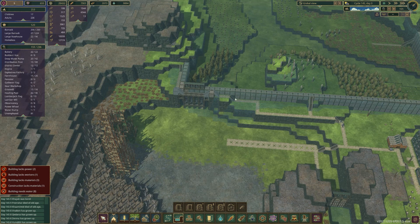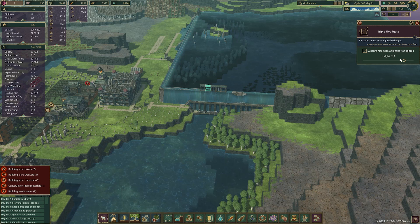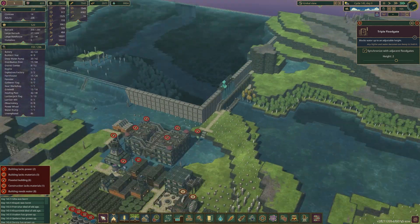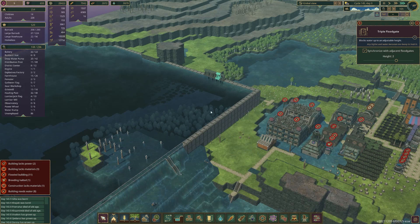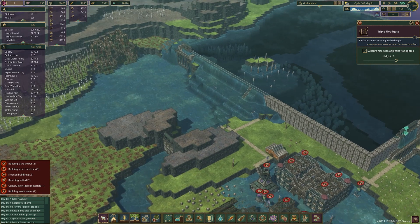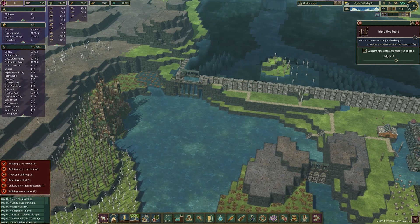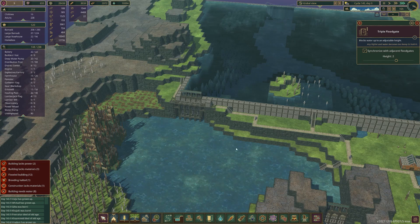Whoa, it is overflowing — disaster struck. We've got to make sure that doesn't overflow. Once it sort of spills itself out it should even itself out. There you go. At least there's some water here — the trees can grow and stuff like that.